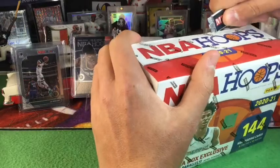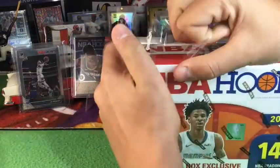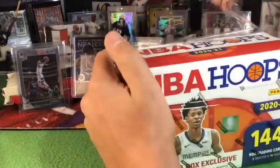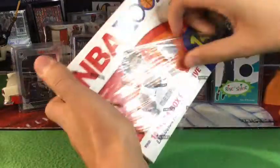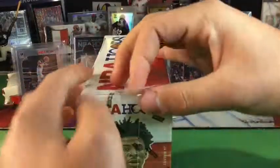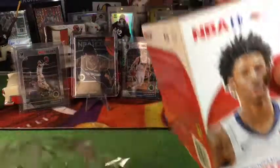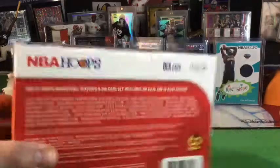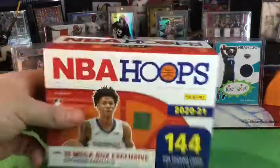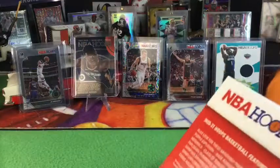What are the parallels in this? Explosions — ten of them. Remember we opened a Draft Picks box and got no red cracked ice? I'm still waiting on Panini to make that right. Let's look at the back real quick. We don't get odds on these because Panini... I love your products Panini, if you want to send me something free.